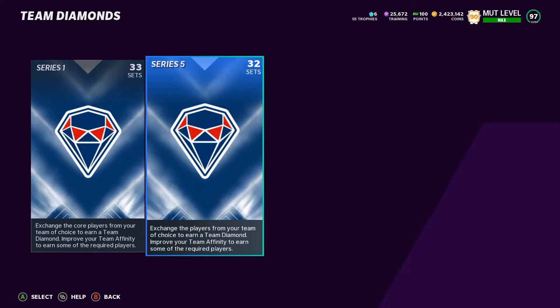One of the easiest ways I've found to make coins is off of sets when new players are released. In the 50 promo, that was really common. I was able to make 100 to 200,000 per set, and I just rinse and repeat — do it over and over again.